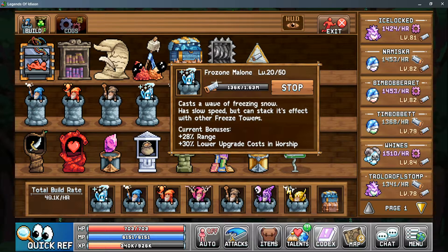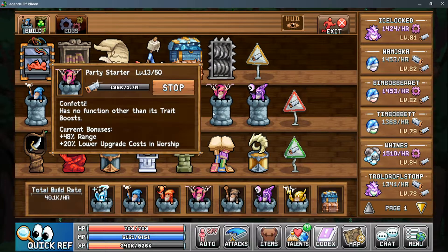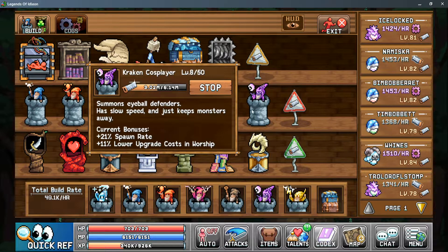The Frozen Malone Tower casts a freezing wave and slows all enemies it hits. It can stack with other frozen towers, but it casts relatively slower and does no damage. The Stormcaller Tower is a single target tower with the highest single target damage, but it attacks super slow. The Party Starter is a buff tower — it does no damage and has no other function until the tower reaches level 5, with bonuses we'll go over later. Lastly, the Kraken Cosplay Tower summons eyeball defenders that knock back enemies. It summons them fairly slowly, but it keeps monsters back towards your other towers so they can deal more damage.